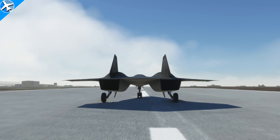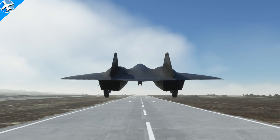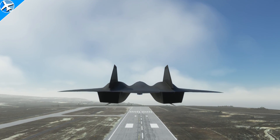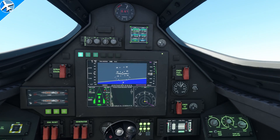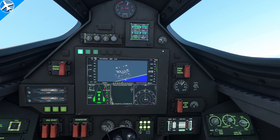I'm doing the takeoff without afterburner — it can be used, and the airplane will rotate off the ground around 180 knots. With a positive rate of climb, gear can be retracted. Here's the inside of the Dark Star already climbing through 5,000 feet.